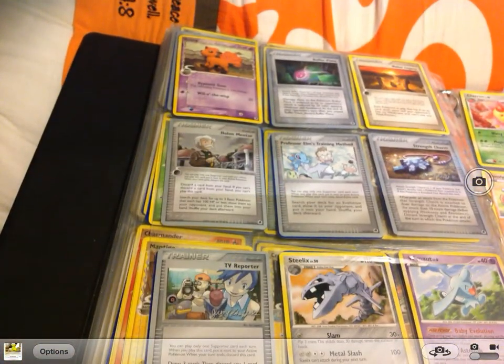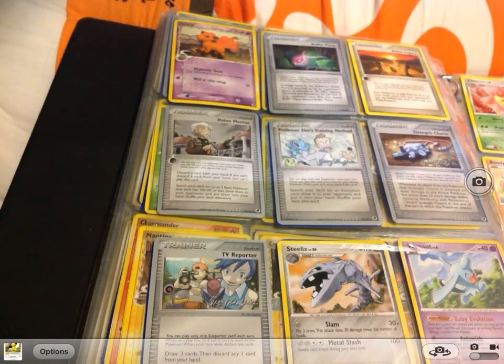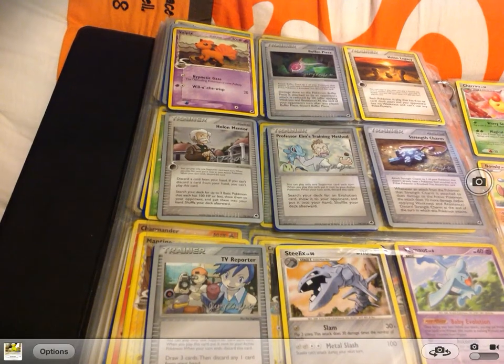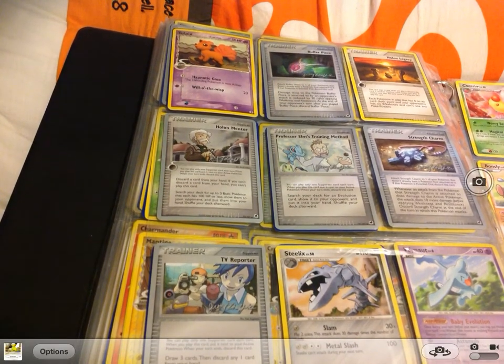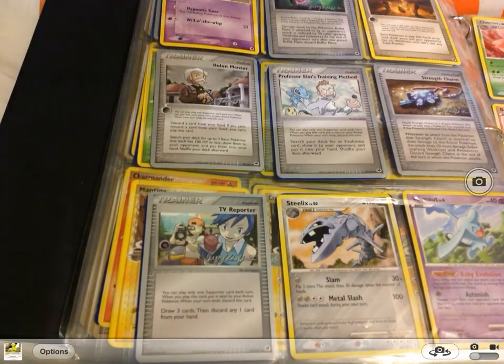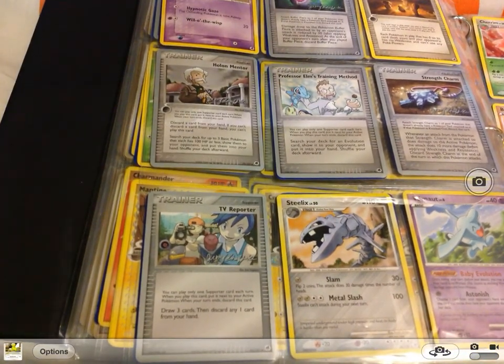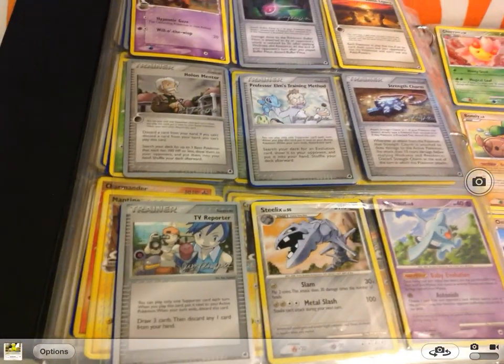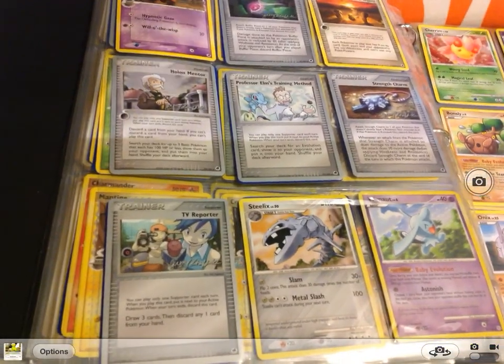Vulpix, Buffer Piece, Holon Legacy, Holon Mentor, Professor Elm's Training Method, Strength's Charm, and a TV Reporter. And I think that's it for the set.